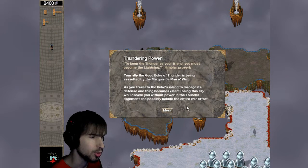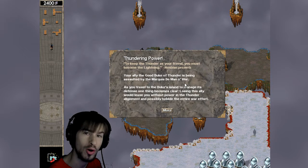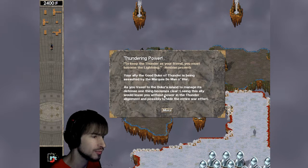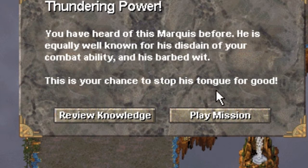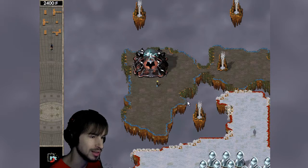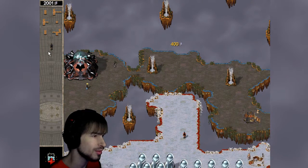Alright, next mission: Thundering Power. Your ally — the good Duke of Thunder, excuse me — is being assaulted by the Marquis de Manowar. As you travel to the Duke's island to manage its defense, one thing becomes clear: losing this ally would leave you without power in the Thunder alignment and possibly hobble the entire war effort. So clearly this is critical. This is your chance to stop his tongue for good. Let's just play.